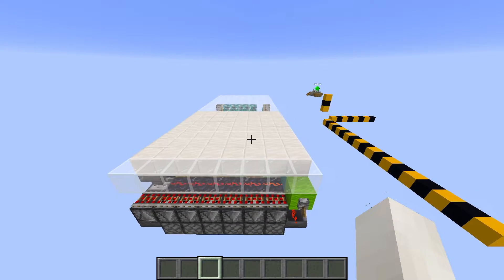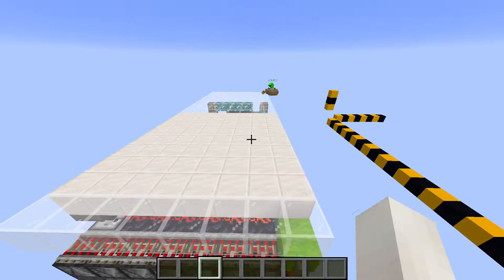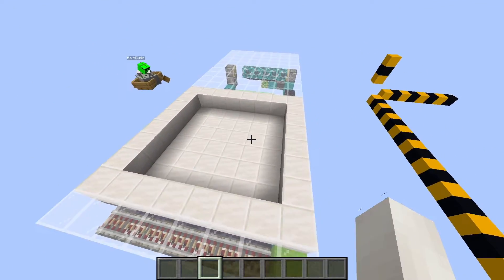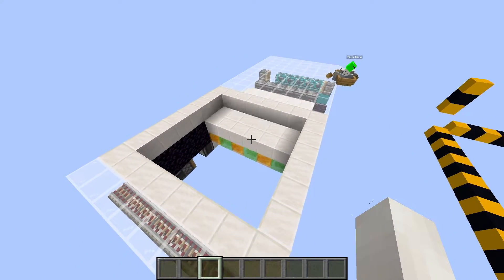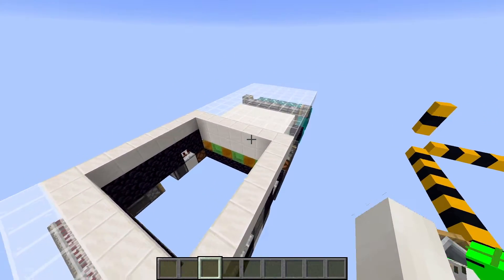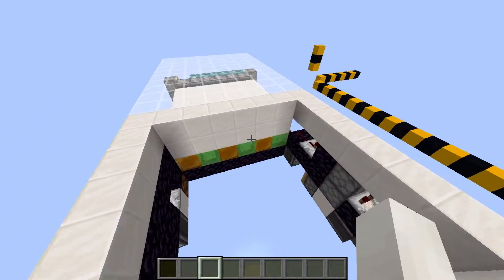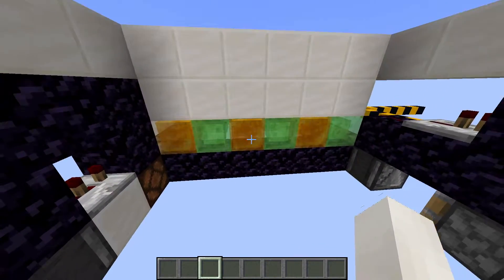Hello lads! Today we're going to be doing this tutorial on the smallest 6x6 flush trapdoor in Minecraft Java. This is 8x3x19, not including the floor, so it's 342 blocks and it's only in 1.15 because it uses honey.